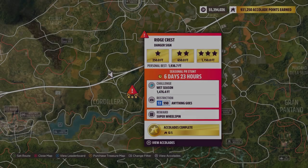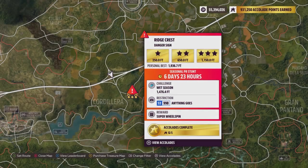Hey everybody, this is Ridgecrest Danger Sign. The weekly challenge is 1,476.4 feet using an S2998. Anything goes.